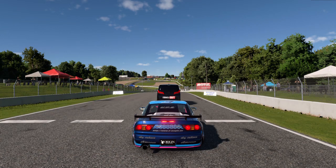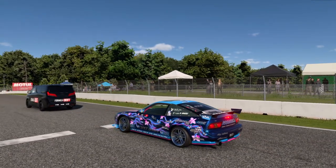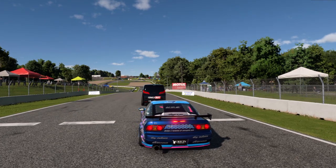Alright guys, this is a course breakdown for the Formula Drift X Emission event on a GP7. Lead driver starts on the middle right line, and the chase driver starts on the left middle right line.